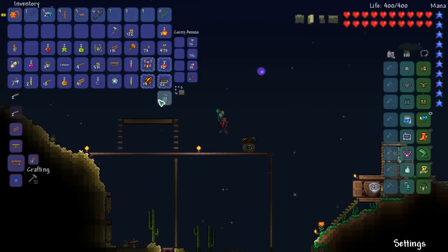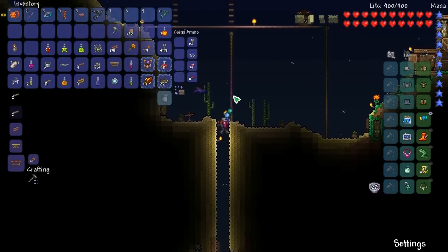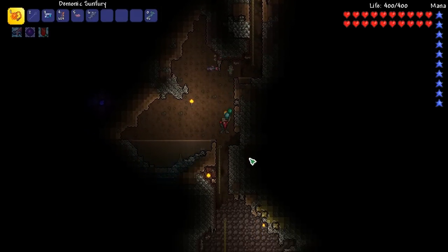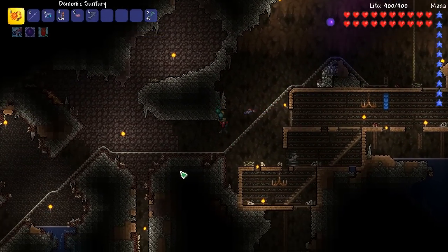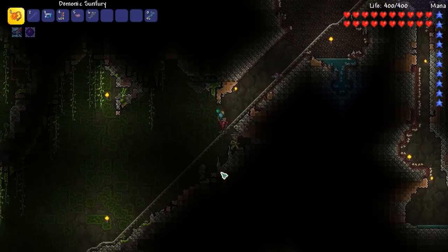Let's do this, I'm ready. I'm ready to fight the Wall of Flesh — why do I keep saying Skeletor? So let's venture our way down. Once we enter Hard Mode, we're going to open up a bunch of our crates, maybe in the next episode. This episode might be kind of short, shorter than usual.